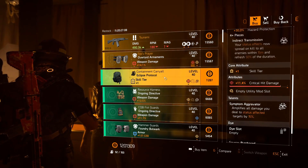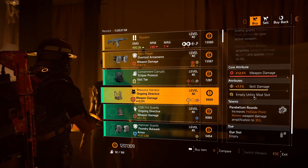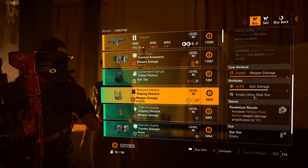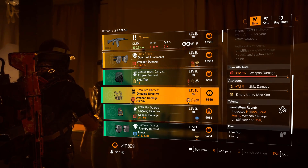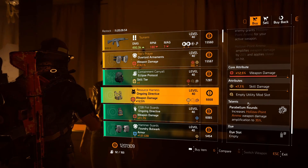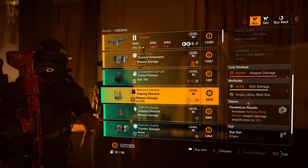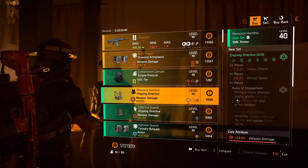Let's look at the Ongoing Directive chest, Beast — 12.5% weapon damage. The Eclipse Protocol backpack came with 11.4% crit damage. The Beast chest has 7.1% skill damage, which is not too bad. Then Parabellum Rounds — this is a very nice gear set nowadays. You can have a lot of damage on your build with it: hollow point ammo weapon damage amplification to 35%, which is really high.